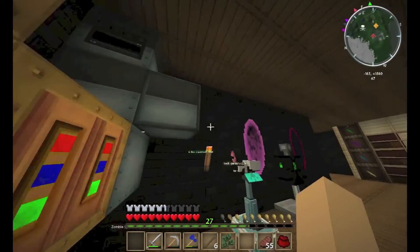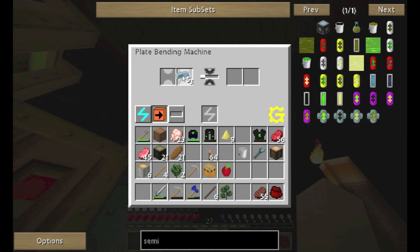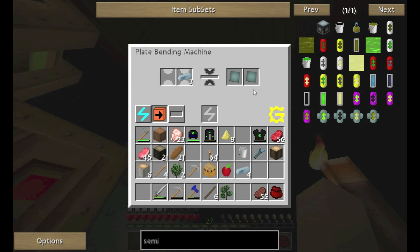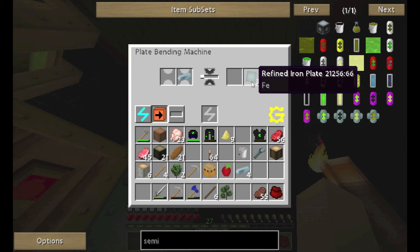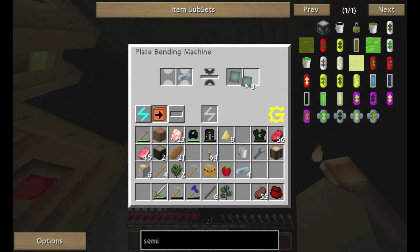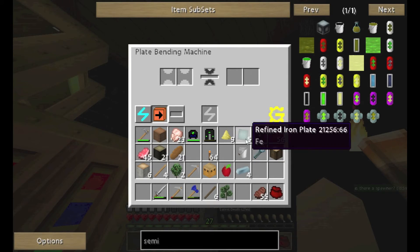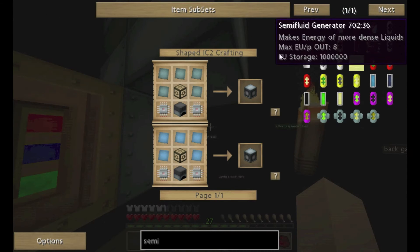For the semi-fluid generator we need five refined iron plates. I might declare a little bit of false advertising on this sickle — I'm trying to get some silverwood saplings without taking down the whole tree, but it's not very effective and I'm not getting any saplings. I'm not gonna carve too much more on that one.